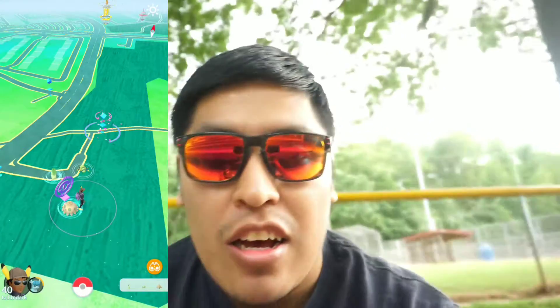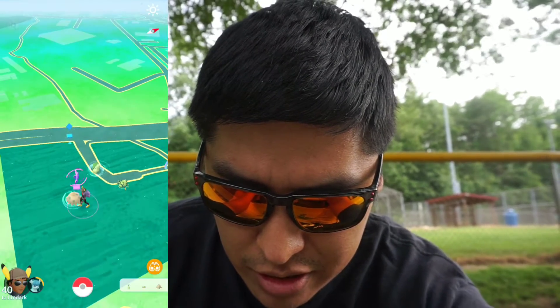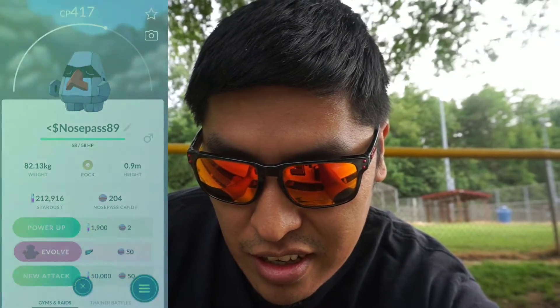I have purchased a Magnetic Lure so we're going to put that on this Pokestop right now. It looks so cool — pieces of metal are just flying up! We're going to evolve our Nosepass into Probopass. There we go — this one has 15 attack, 89 IV — that is awesome guys! As soon as you put that lure down you're able to evolve. Look at that guy's nose!